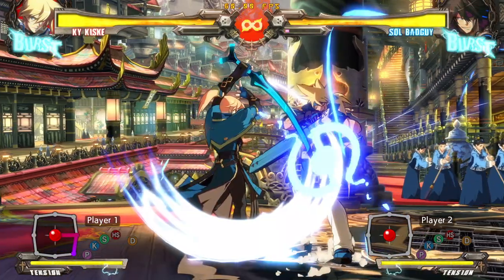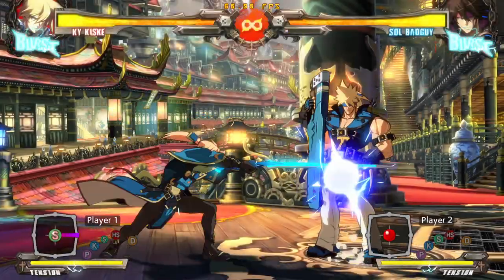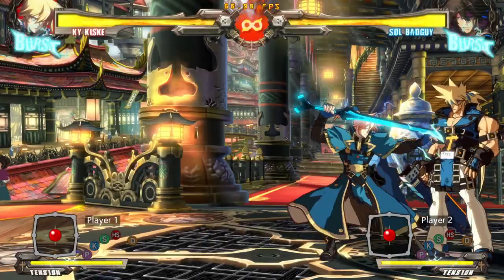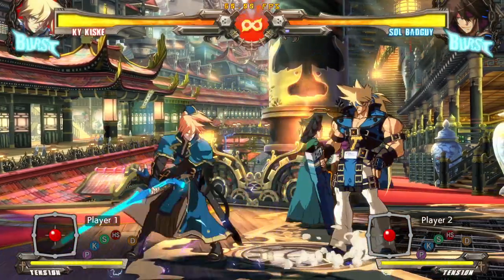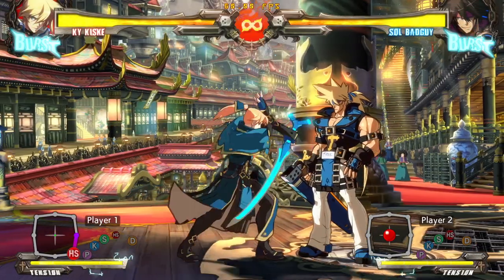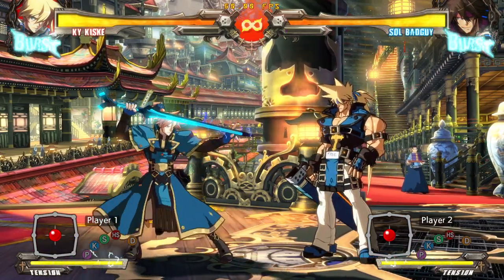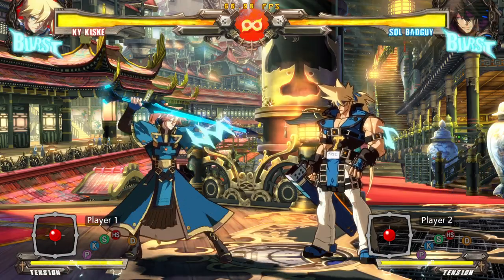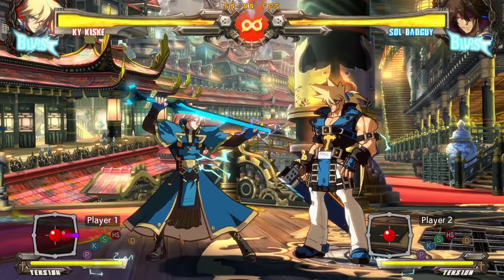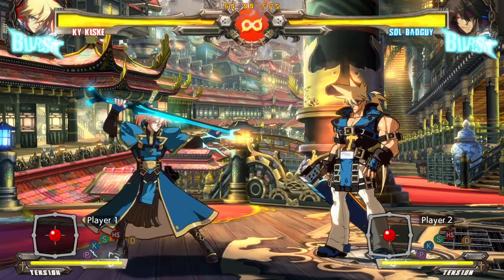Down-forward heavy is mostly a combo filler button. On counter hit from far S you can combo into it, and you can also combo into it from other normals. The thing to note is that this move is very bad on block — you need to special cancel it to stay safe. In general, this is the normal you can worry about least when first learning this character. As a pressure reset tool, you have forward kick and forward heavy as way better options. Just keep in mind it's a good way to combo off far S.